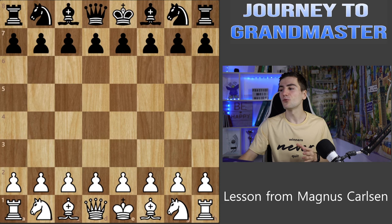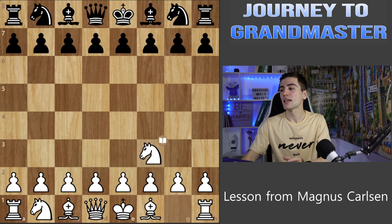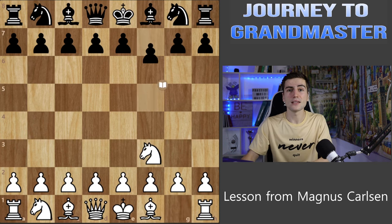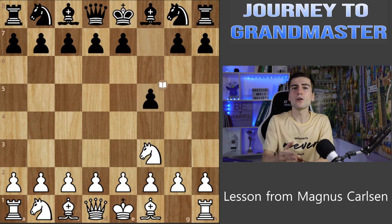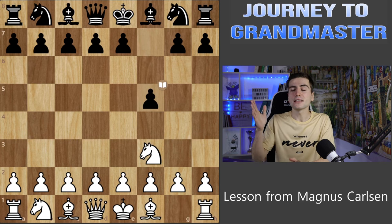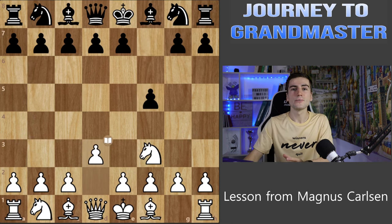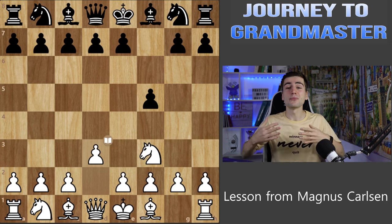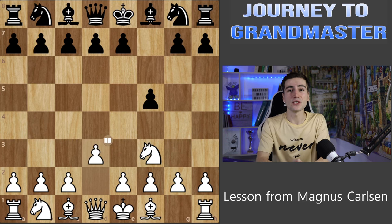Magnus begins with the first move Knight to f3, and he does it for a very specific reason — he was preparing against the Dutch defense. That is the bonus tip for you: if you ever want to beat the Dutch defense, Knight f3, f5, and d3 is the best thing you can do. The only purpose of this move is to prepare the move e4, and that leads us to the first principle of this video.